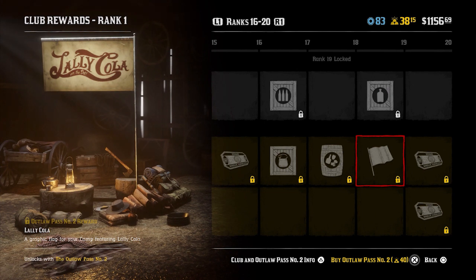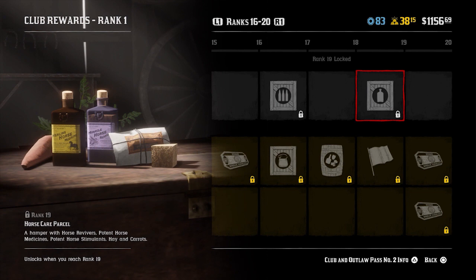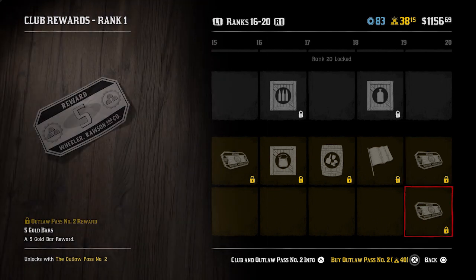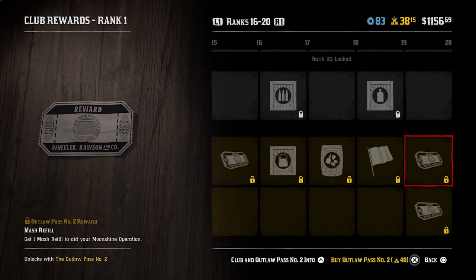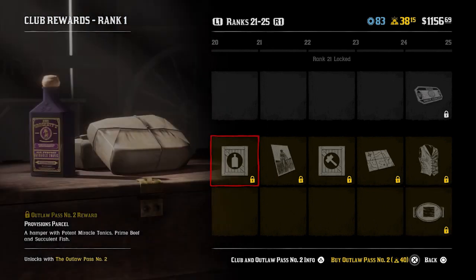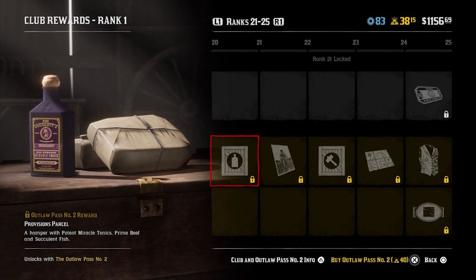Moving on to rank 19, you get the Lally Cola flag for your camp alongside the horse care parcel again. Moving on to rank 20, the mash refill - you get one mash refill to aid your moonshine operation, similar to what I said about Cripps' resupply free token. You also get five gold bars at this rank, so you begin to recoup the 40 gold bars you outlaid for the Outlaw Pass.